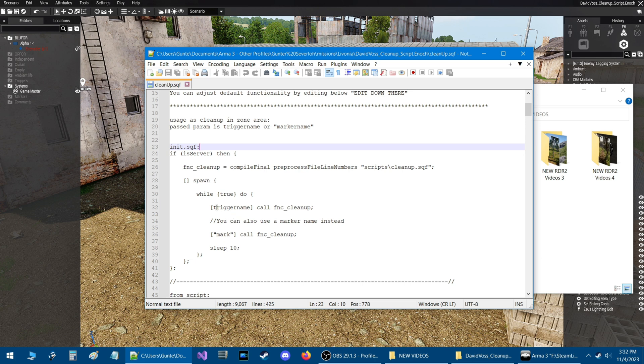Once you do that, when you're in-game you have two options: you can use a trigger or a marker to specify the zones. If you set up a trigger, set up an area that encompasses the zone you want cleaned up, name that trigger, and put the trigger name inside these brackets. For a marker, do the same thing — name the marker whatever you want and put it between these two quotes.